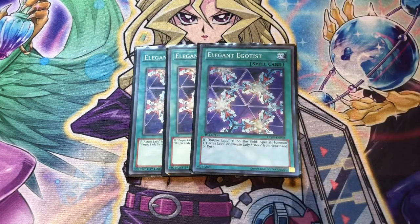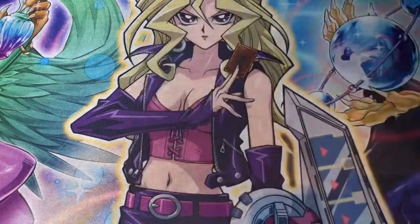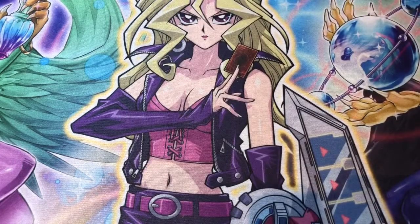If we control Harpy Lady, special summon Harpy Lady from our deck or hand — of course we can also summon Sisters, but we're not running Sisters. Our targets are the two Harpy Lady 1s and the vanilla Harpy Lady. If we open up with Unexpected Die and an Egotist, we can use Unexpected Die to summon the Harpy Lady and use Egotist to summon another Harpy Lady, which is always really good.